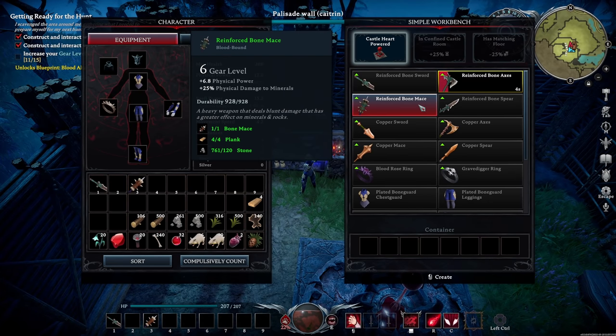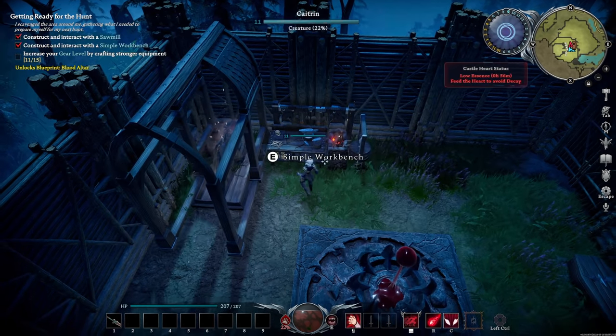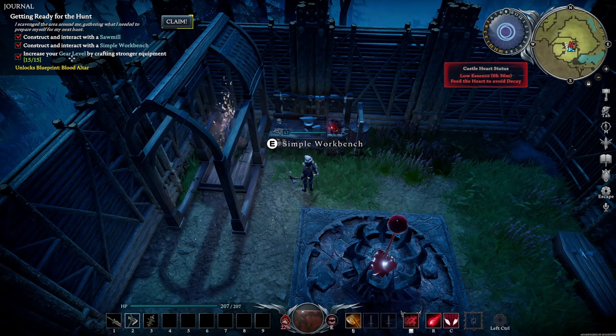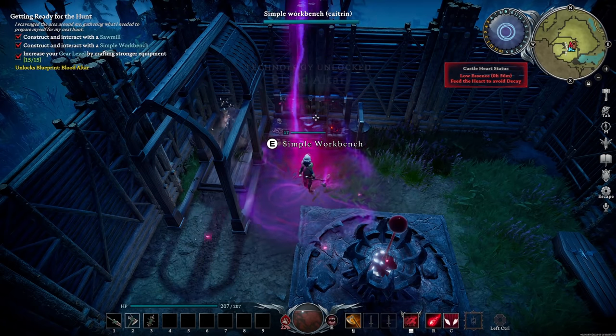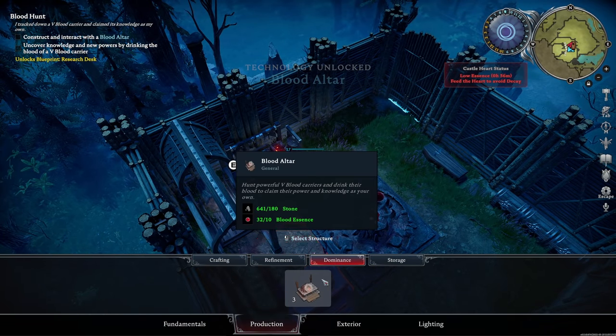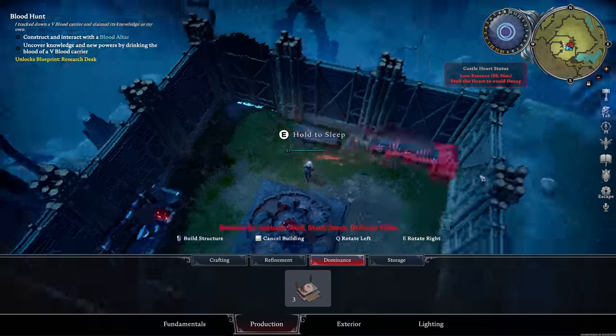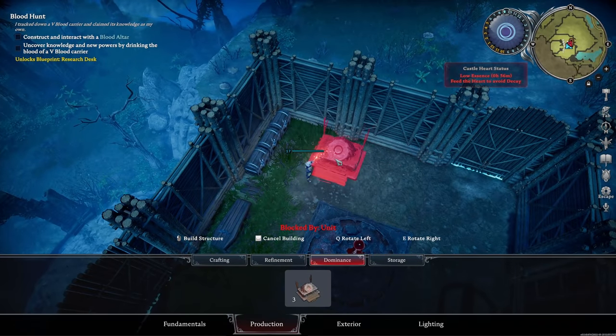Let's upgrade the axe first — the axes and the mace. And then what I need to do is go get copper so we can start to smelt that. I've just completed this task, which has unlocked the blood altar. The blood altar is basically sort of questing — it gives you objectives to go and hunt down bosses.